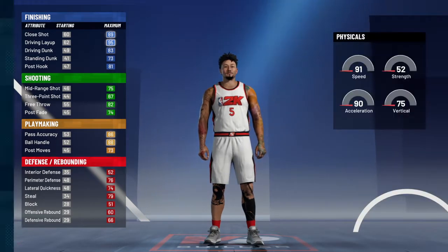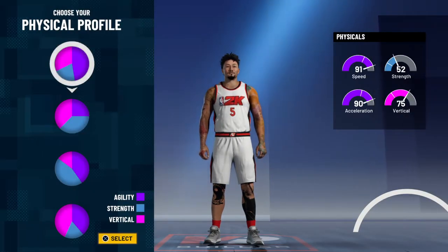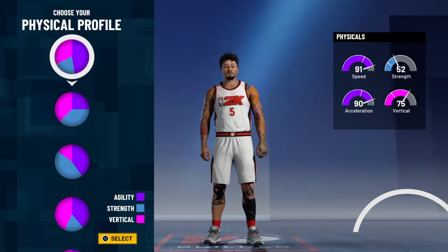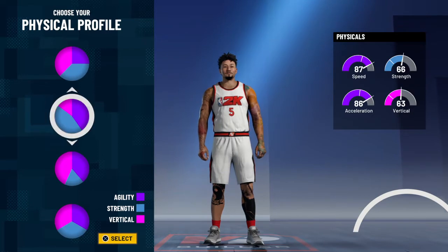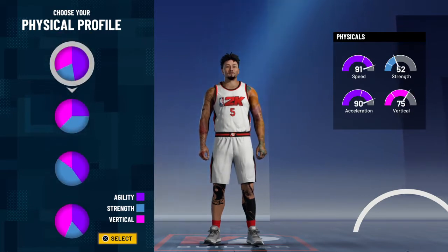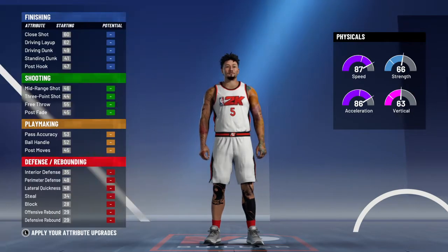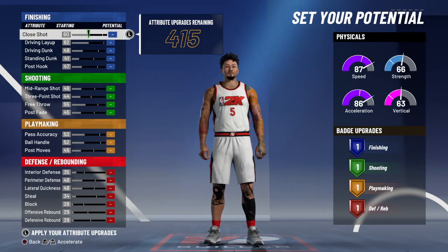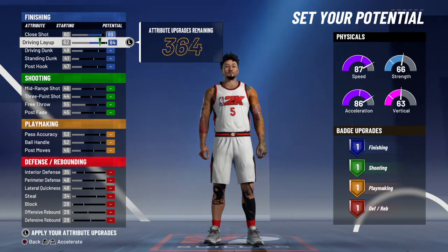That's what we're gonna go with. He's got speed, but I need something with speed and strength. Highest strength 66, 52 — yeah we're gonna have to go with that today. 86 acceleration. So I'm gonna put his close shot up and his driving layup up.